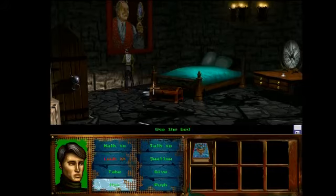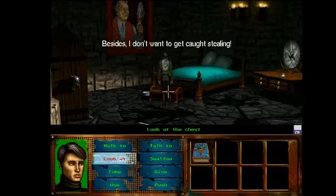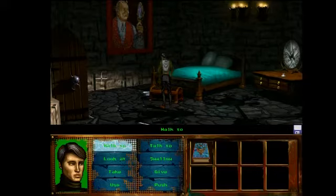The devil's looking into a hand mirror. What if I use the chest? Check out that tapestry. I checked out the tapestry — it said the devil was looking into a hand mirror. So the devil has the mirror.